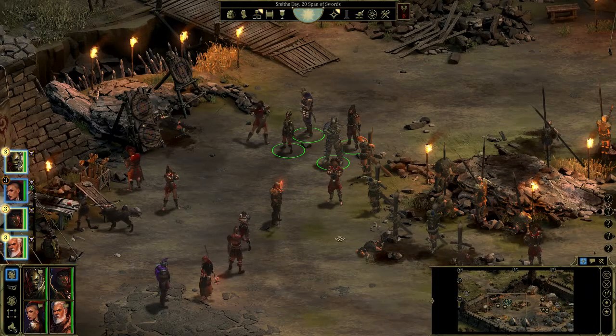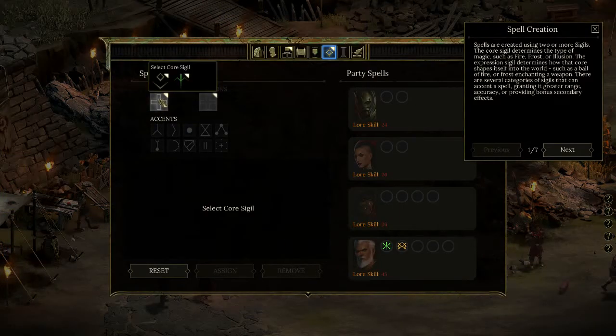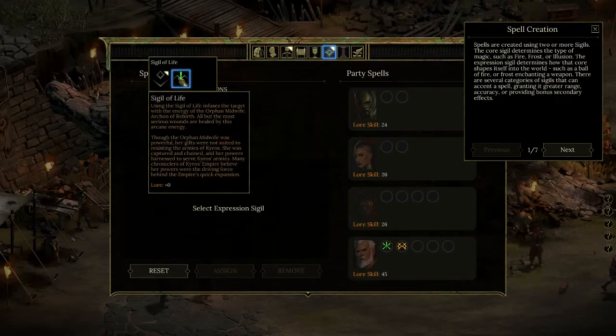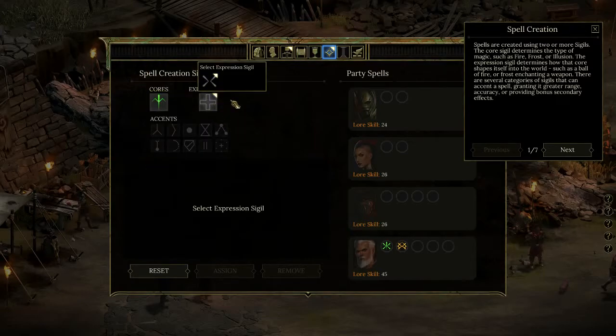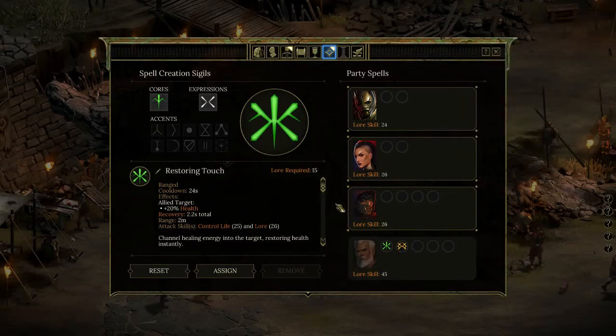Why is Life so good? You can heal. I'll show you — I can bind a couple of spells using the Sigil of Life. Put an expression on it and you get Restoring Touch, which is a healing spell. I can give it to every character in my group because it only requires 15 Lore, so even my tank has a healing spell now. It heals for 20% of health, which is going to save you a couple of times.